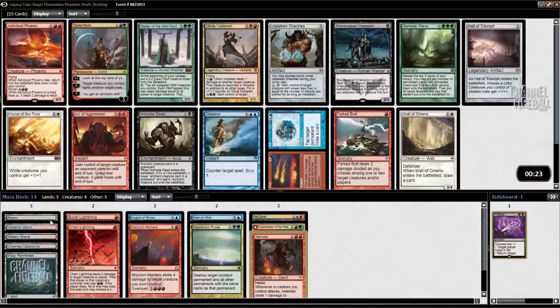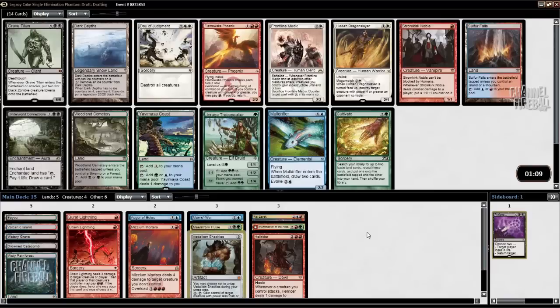I'm going to have to be very careful about my lands to make sure I have enough for Shackles, but I'm willing to do that. The best cards in this pack are Elvish Treeherder, Mulldrifter, and Grave Titan. I could pretty easily play Grave Titan, but I'm not really about that. I'll just take Mulldrifter.